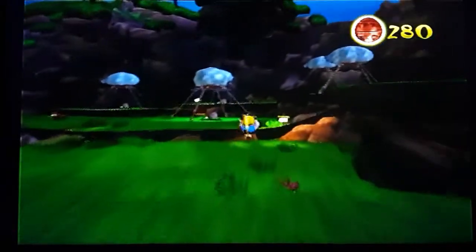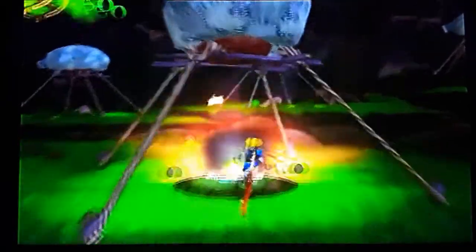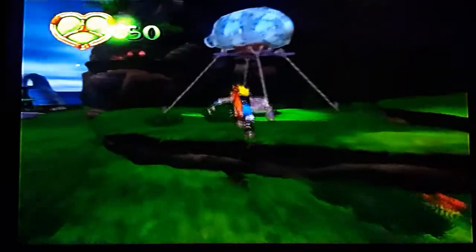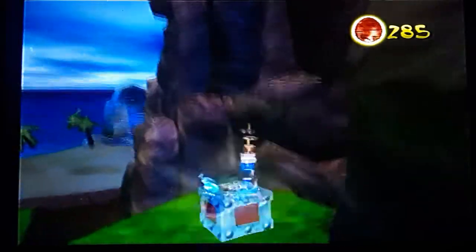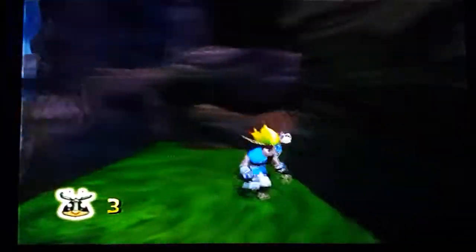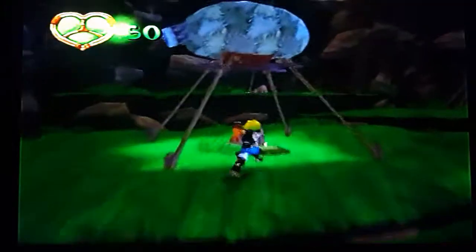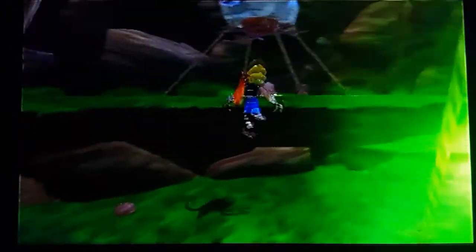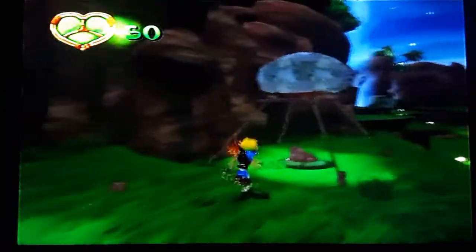So there's the green eco vents over here that we need to hit. That automatically fills up our HP bar, which is always nice. If we jump up here there's a scout fly over here. The green eco cluster, is that what it's called?